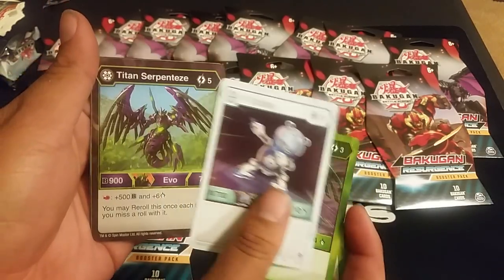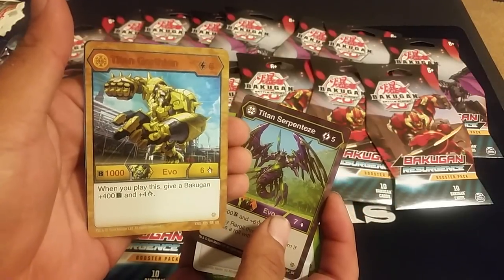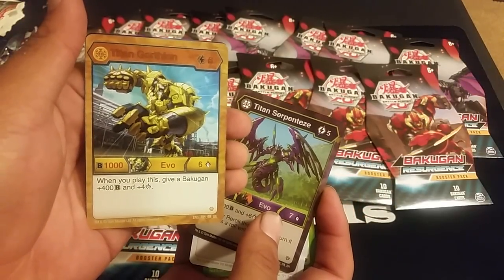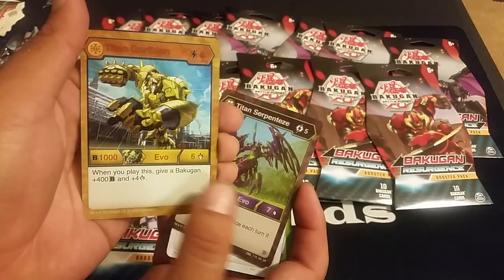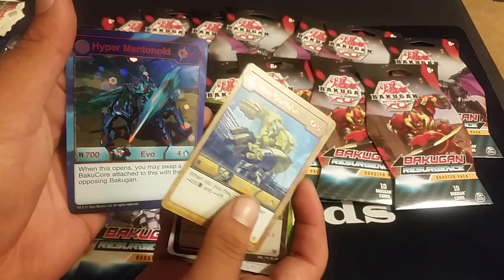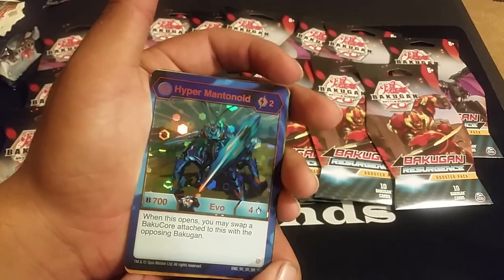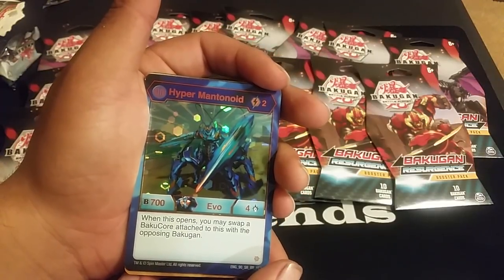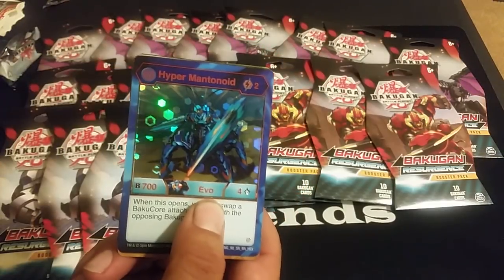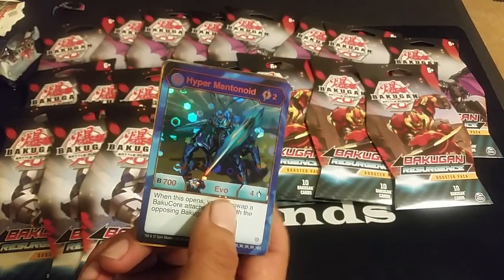Diamond Cubbo, Titan Serpentis, Titan Gortheon Arolis — five cost, 1006. When you play this... I wish it was when you open, but then I see why because it needs to be OP. I feel like all the Gortheon evils aren't so strong. Whoa — a mini blue Hypermantanoid! Two cost, seven-four. When this opens, you may swap a Bakugan. I've not seen this one get opened yet from all the openings I've seen, though I've seen every other color. This is really good for a two cost.